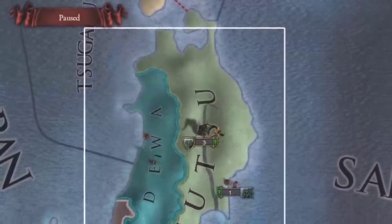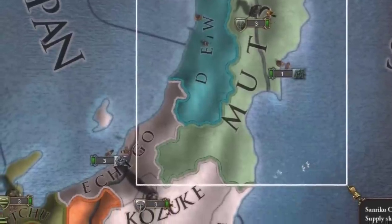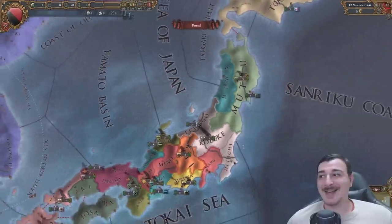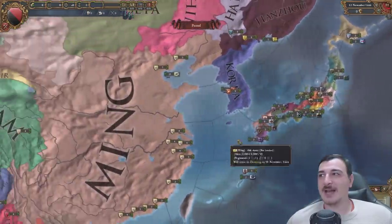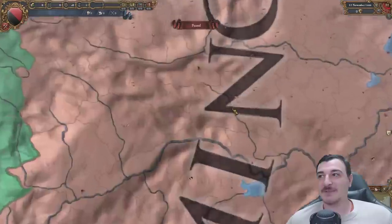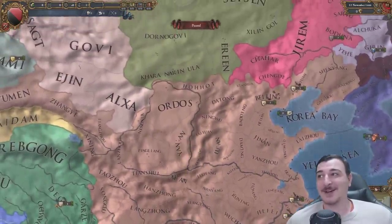Just in this area in the current version we have like seven or eight Daimyos, and there's only two here at launch - Shiba and Date. Massive increase in density when it comes to nations on the Japanese islands. Ming almost looks untouched though - I highly doubt anything happened here except maybe a few extra provinces. I really believe Ming was not touched here at all.